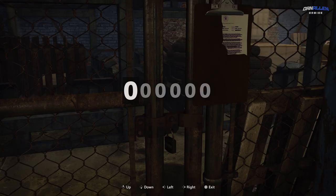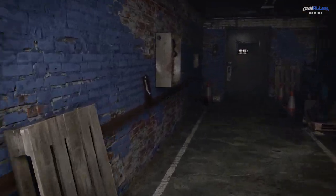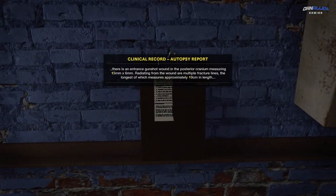Hope you're well guys, Dan here. Today we're taking a look at how to unlock the secret area, the lock in the briefing room.